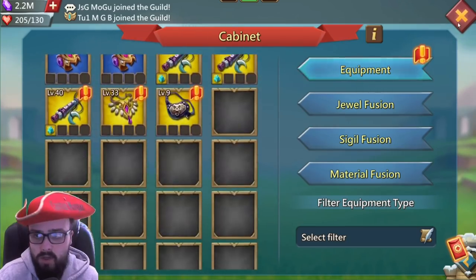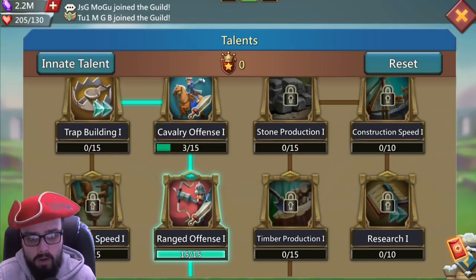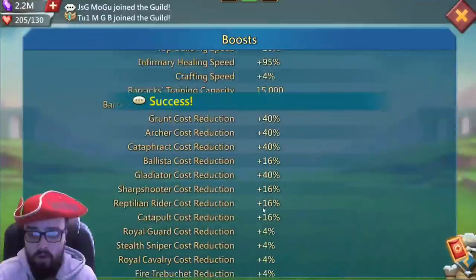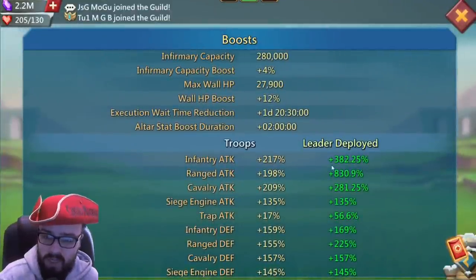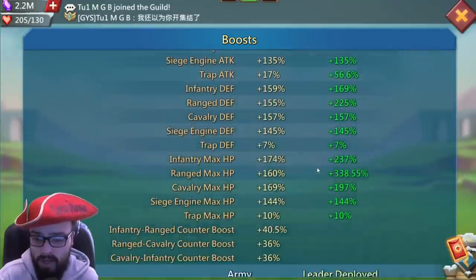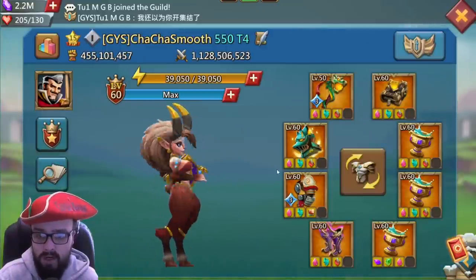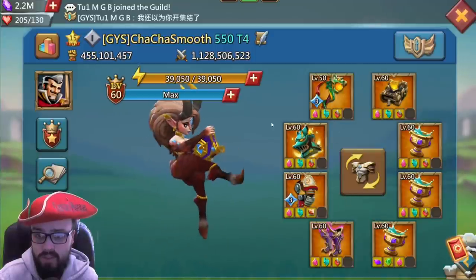Now for probably the most exciting part of the video — we're in range talents right now. This range gear has come a long way. When I was a mini lead at 200 mil, range used to be my favourite stat at about 700%; now it's 830.9% — pretty much 831% — with 424% army HP. That is pretty damn nice.